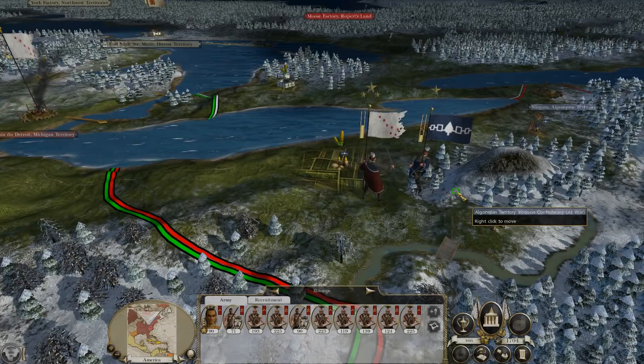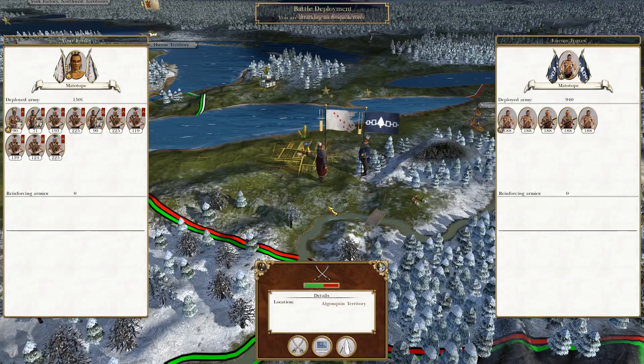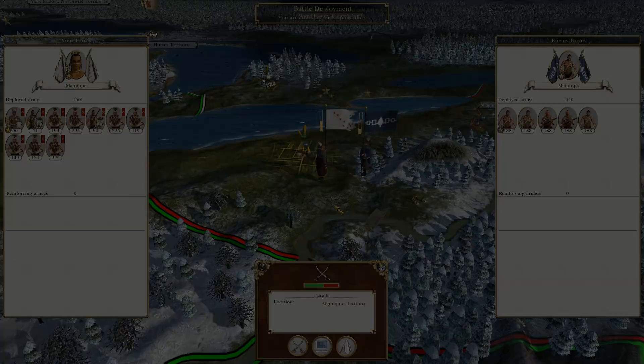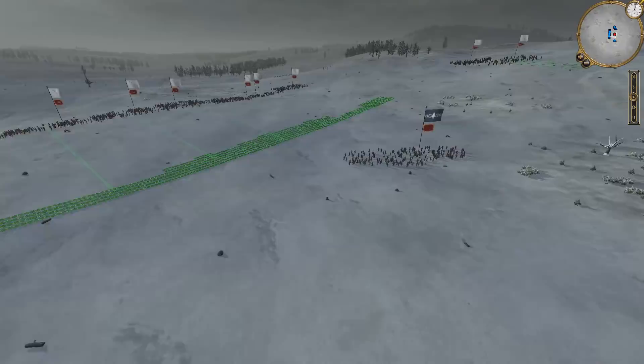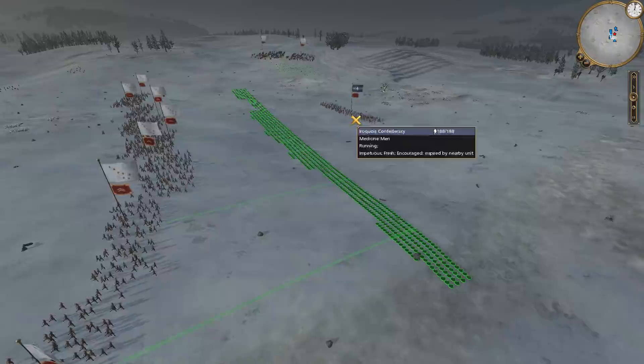Up to the northeast we need to fight this Iroquois army coming towards us. It's only small and there's no real advantage to winning this battlefield, but in Empire letting even a few units walk past your front line can be annoying — they could destroy infrastructure, and even a small army might take a settlement with almost no garrison. The battle itself looked like a simple affair.